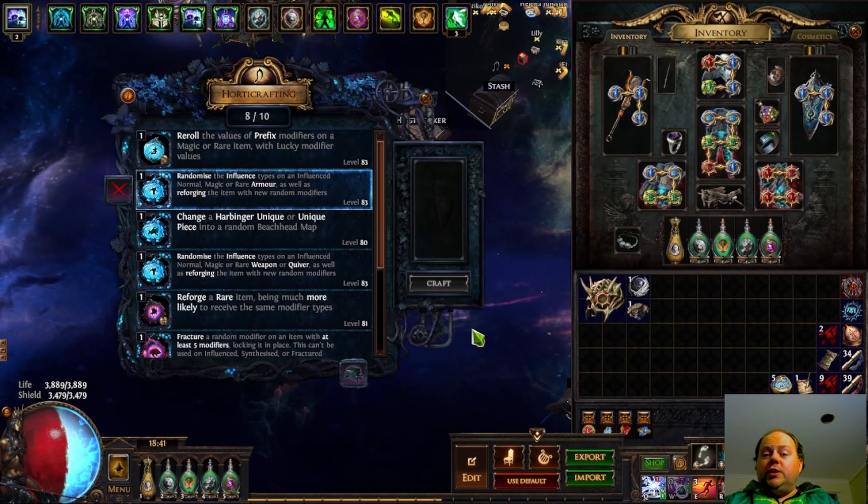The jewellery one is probably the one that players place the most value on. However, all of these have their uses, with weapon and quiver at the time of recording being the least popular.